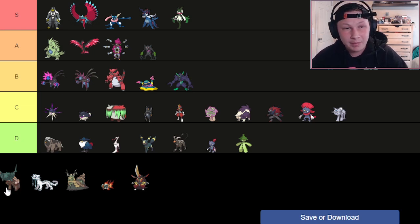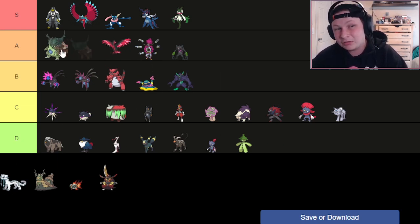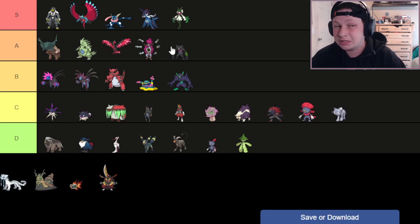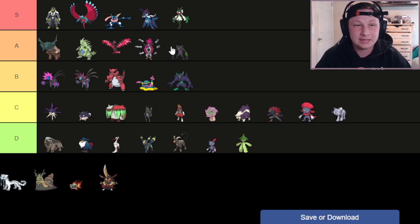Next up, we have Ting-Lu — going at the top of A tier. This thing is just Hazards Incarnate. It checks everything. I have never seen a Ting-Lu get OHKO'd by anything. It always lives the hit when it needs to, gets up a Spike, gets up Rocks, Whirlwinds, uses Ruination, Taunts — it does all these things. It's very simple in how it's played, but very, very good at what it does. Definitely worth a pick in A tier.